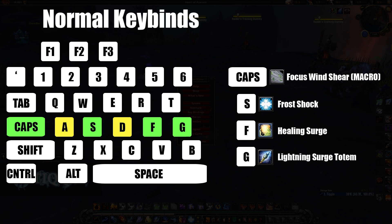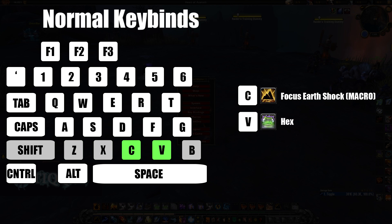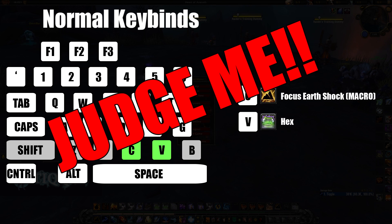Next row down: Caps Lock is a big, important button — it's my Focus Wind Shear macro. The S key is no longer Backpedal; I use it for Frost Shock. F is for Healing Surge, where I can self-heal or target a friendly to heal them. G is my Lightning Surge Totem macro from Pivzorz. On the bottom row I only use C and V: C is my Focus Earth Shock macro, and V is Hex.